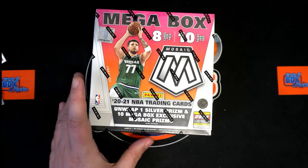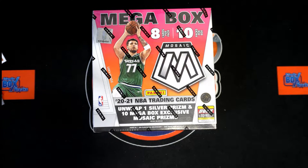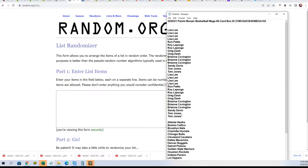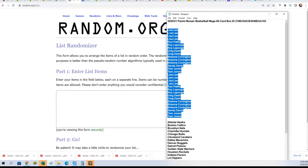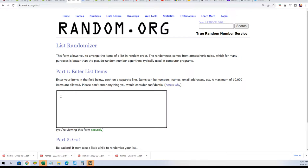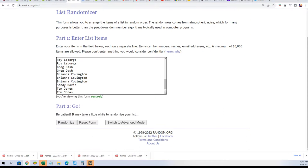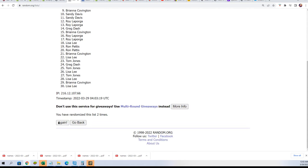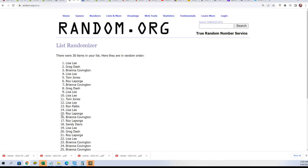Good luck everyone in this mega box. Hope you had something nice. Let's find out who's getting which teams in the break. Seven times through for the owner names, seven times through for the teams.